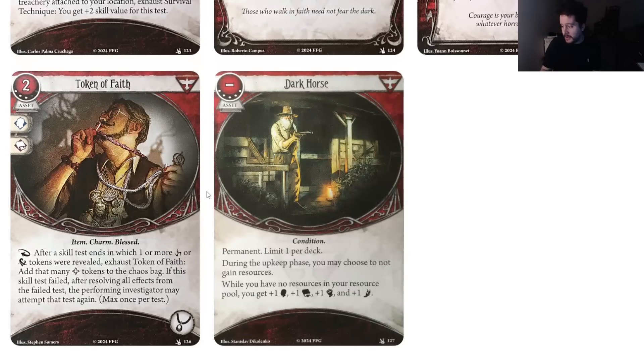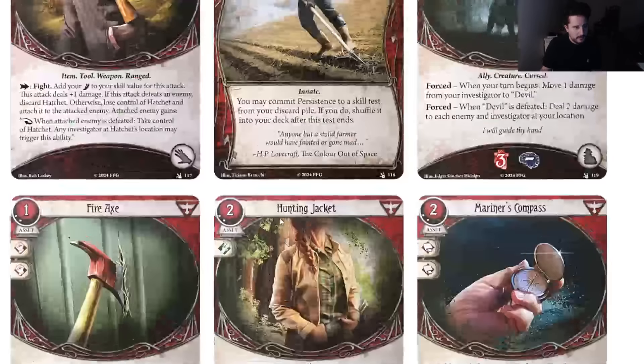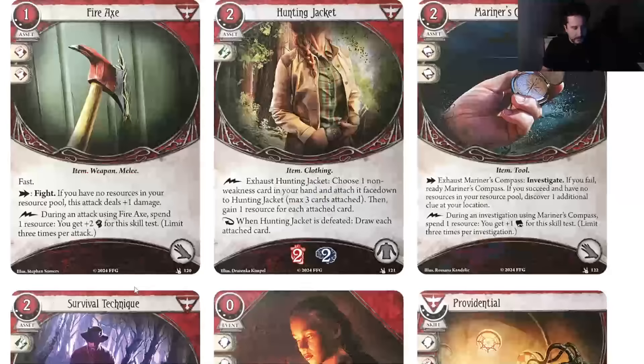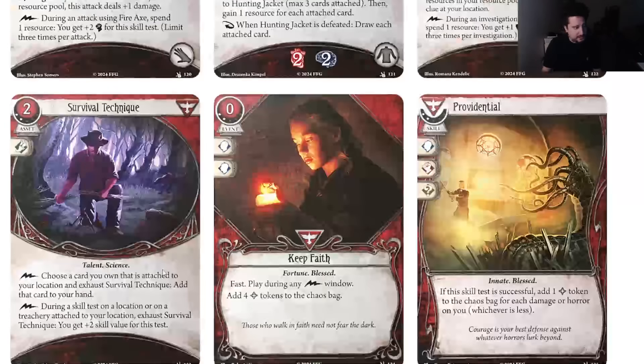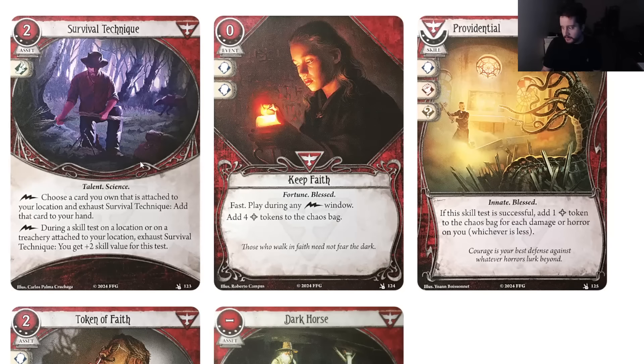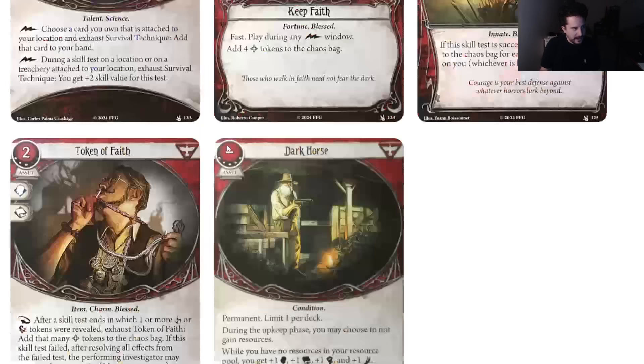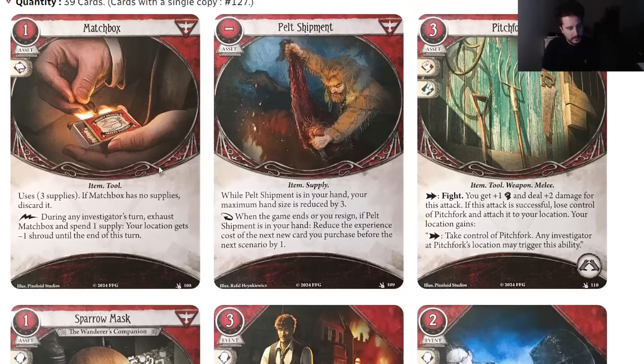It's not exciting but it makes Dark Horse decks more consistent. Most of the cool survivor cards were actually spoiled in advance. I think they did a good job with the survivor cards. My favorite survivor card from the set is still Survival Technique — when you add Dark Horse five it upgrades out the level zero. I like Survival Technique because it's just a cool card and it's a new archetype to play with, and that's always really exciting.